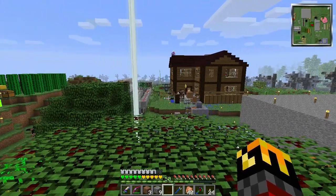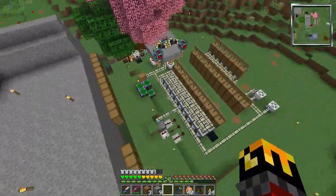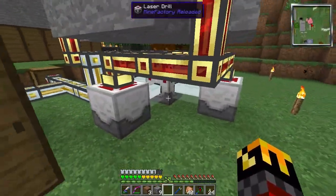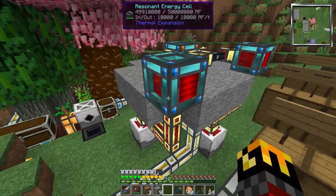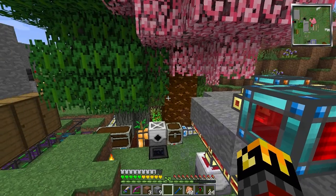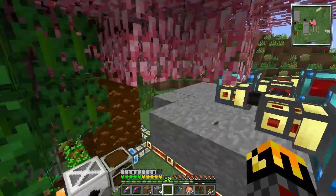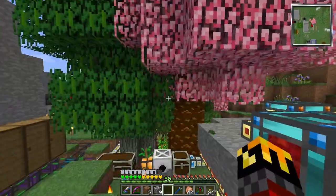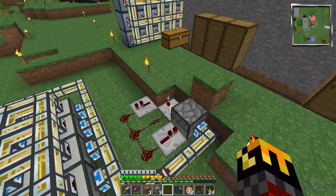Hello everybody and welcome to Quest for Creative. In the last episode we set up this ore processing system for the laser drill, and as we can see it's still working. I switched up the power system just a little bit — I had made it too close to the farm over there and something grew and took out one of my energy cells, so I moved it over here. Watch when you're building around trees.